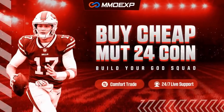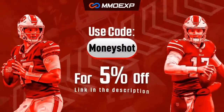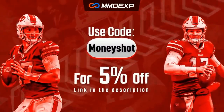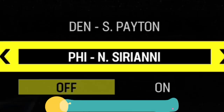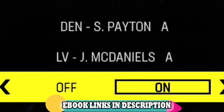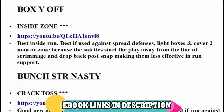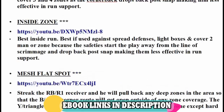For the fastest, cheapest, most reliable coins on the market, check out my coin sponsor MMOXP.com and use discount code MONEYSHOT to get 5% off your order. Link in the description below. The plays from today's video can once again be found in my Denver Broncos Offense and Las Vegas Raiders defensive ebooks. If you need more help, you can download these or any of my ebooks instantly by clicking the links in the description or the top pinned comment.